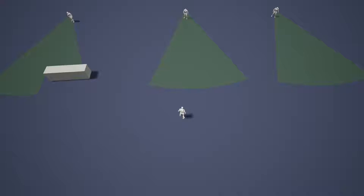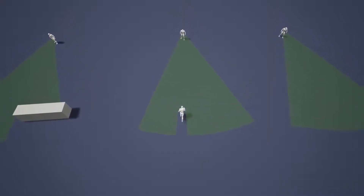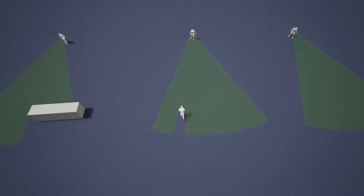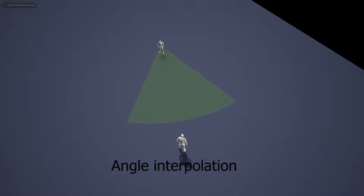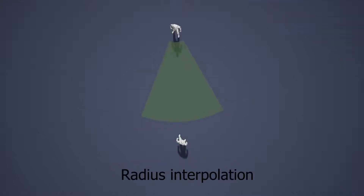Next up we have the Line of Sight Dynamic Mesh, and this will be very handy if you're trying to do those top-down stealth games where the enemy sees you within a certain radius and you have to navigate through the level without being caught.